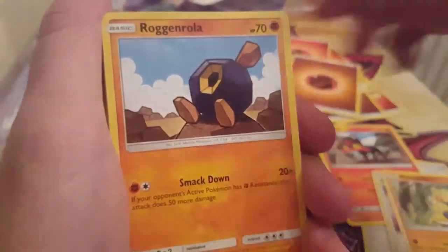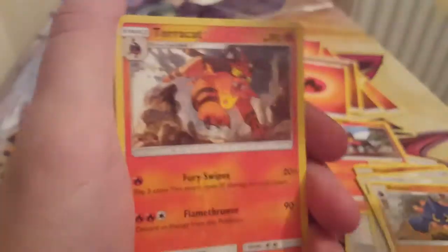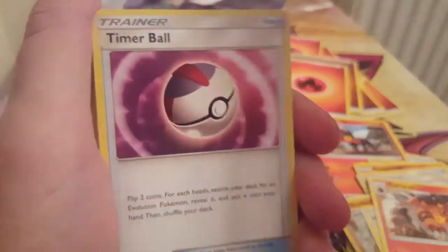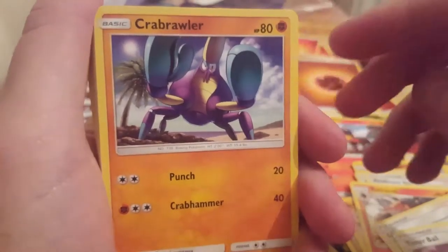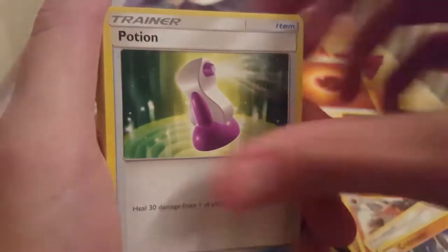Energy, Rog and Roller, Ultra Ball, Professor Kukui, Energy, Stuffle, Baldor, Energy, Torracat — oh yeah! Lily, Timer Ball, Energy, Crabrawler. Always looks like he's got a black eye with that eyelid. Crabrawler.